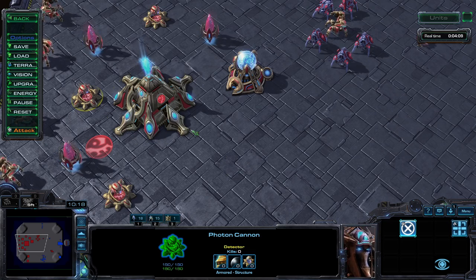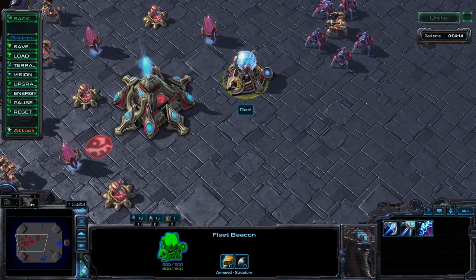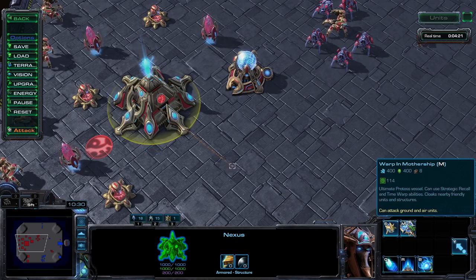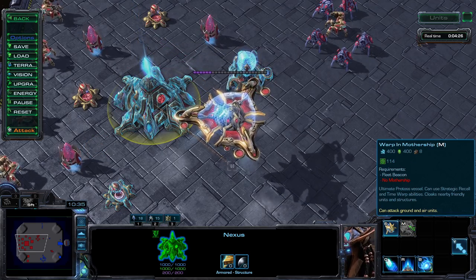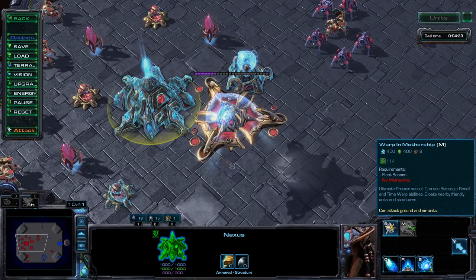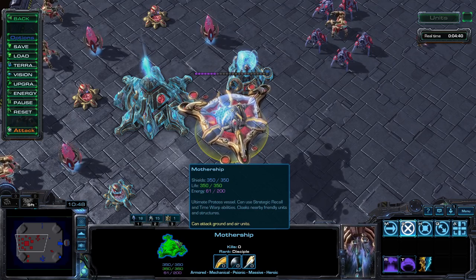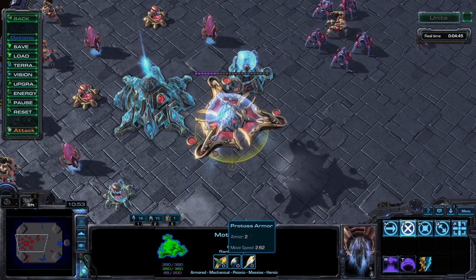It is warped in from the Nexus — yeah, you heard me. However, it requires two things: one, a Fleet Beacon present on the map, and two, no active Mothership — only one may be deployed per player at a time. Production cost is 400/400, eight supply, 350 shields, 350 life, two base armor, and the tags: Armored, Massive, Psionic, Mechanical, and Heroic.